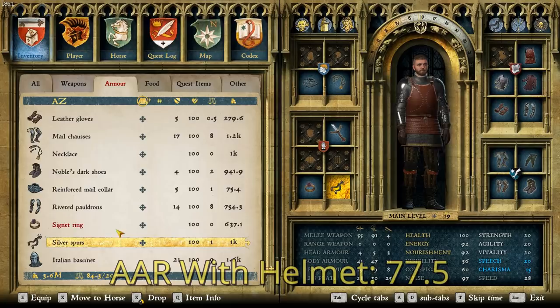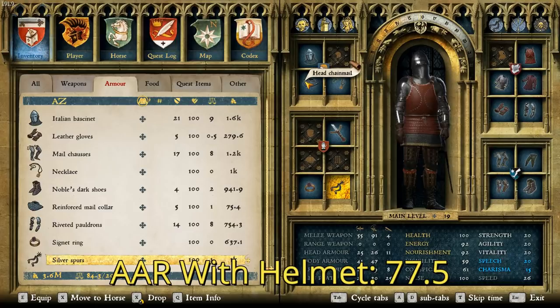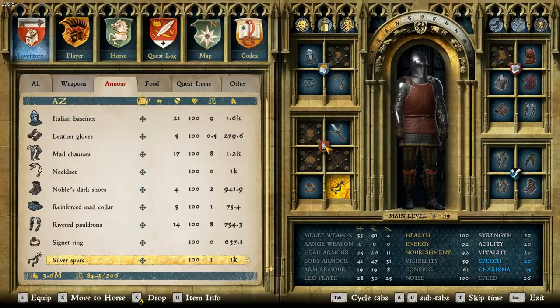With that in mind, if you add the helmet, the new AAR is 77.5, making it a lot better. If you really wanted to improve this suit of armor while keeping it looking like this — at least with the helmet — you'd put the best padded coif and the best mail coif you could find, like a dark padded coif and the noble's mail coif. That would improve this suit significantly. But with all that in mind, this is Henry from the cutscenes. You can get a good look at him — we'll just spin him around quick. And that does it for this one.